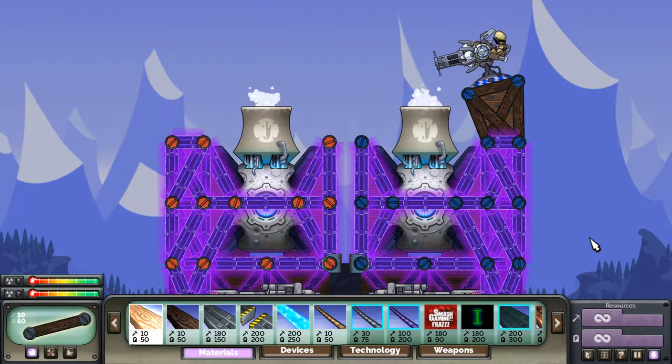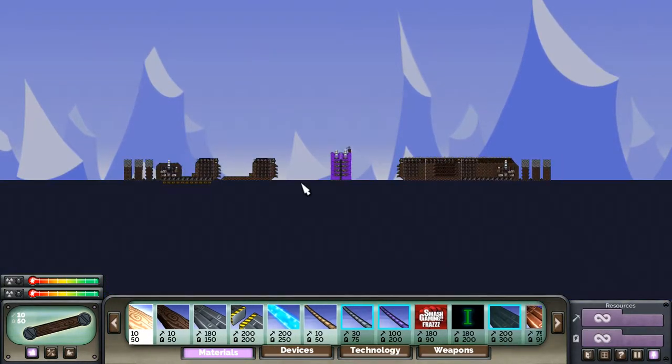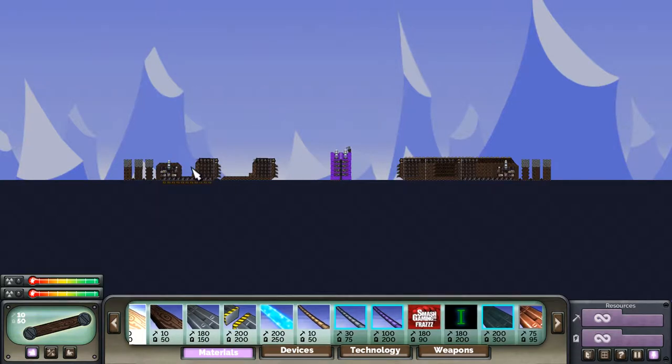Hello there! Today I wanted to show a couple of building techniques that might help you in some online matches with forts. As you can see, we have two very similar builds here. The base fort is the same — this one is just connected. The two techniques are spining and spacing.